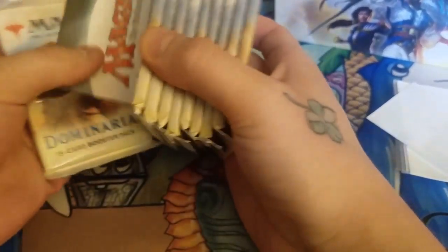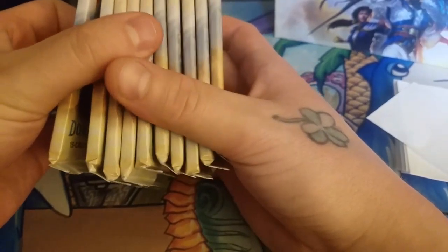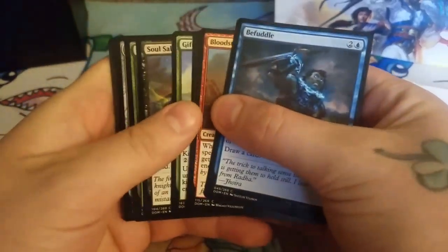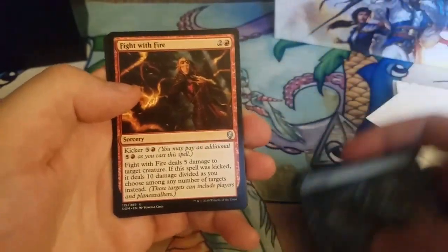There are 10 packs in a bundle. I haven't bought these since they changed fat packs to bundles — it used to be nine packs, now there's 10. This set has been out for a very long time and I'm sure everyone knows what is good and what is not. So we're going straight to the uncommons and not looking back. Fight with Fire — sideboard material.